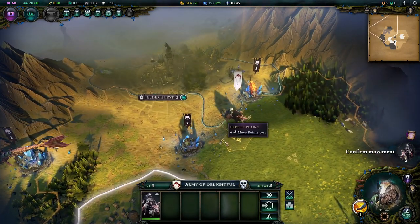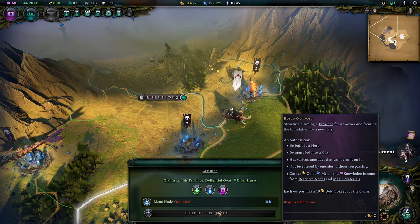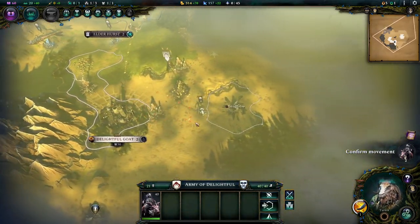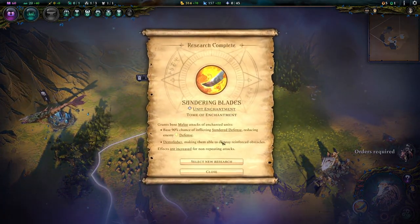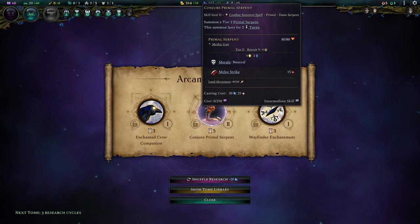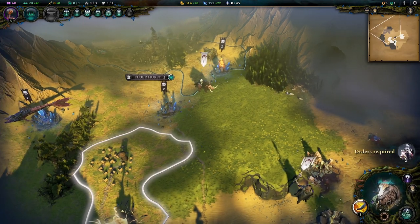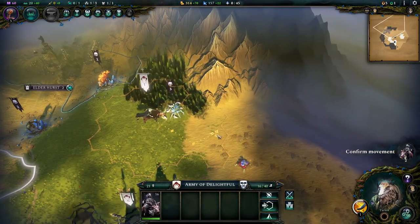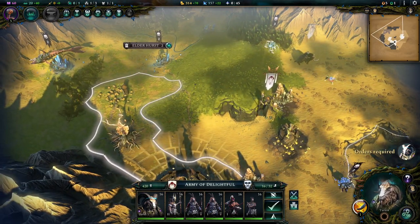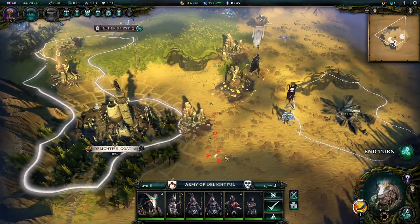I can make outposts cost less gold and take one less turn to build, starting with a work camp. I'll do that because every city starts as an outpost and heroes need to form cities - you don't construct a settler like in Civ or Masters of Magic. You just click the character and claim. But I can't do it here because it's occupied, and I don't want to put an outpost too close to my current city. I want to put it in an area where we can turn even more things to desert.